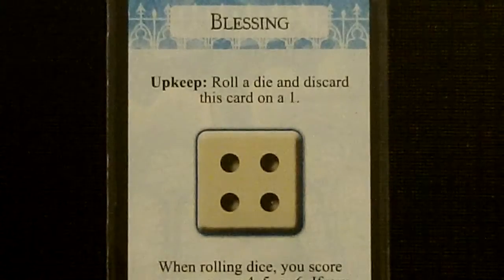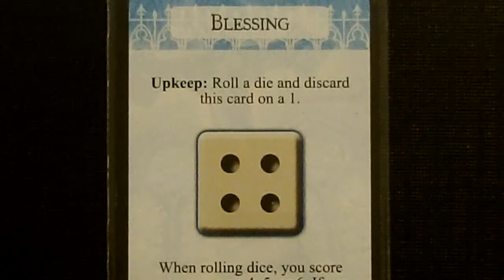Alright, we are going to pass the first player marker from Hank over to Daisy and move on to our upkeep phase. During our upkeep, the only thing we are going to do is roll for Daisy's Blessing. We need to roll anything but a 1. And we rolled a 6, so Daisy will keep her Blessing for another turn.